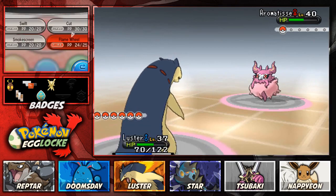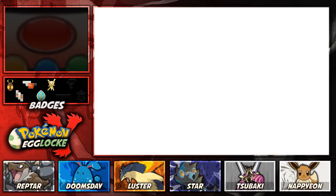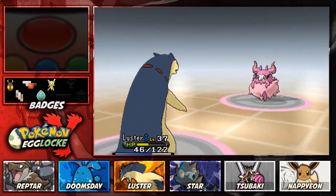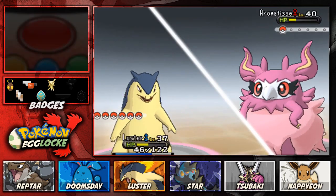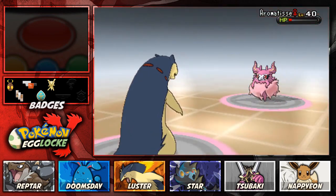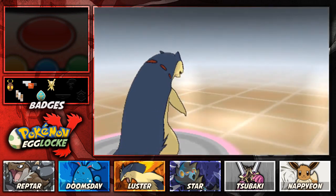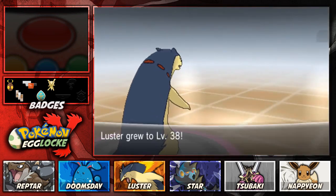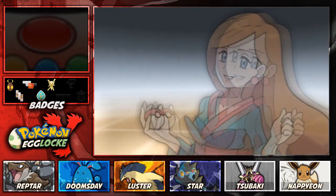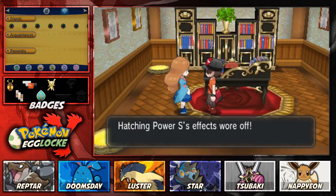Let's go with Flame Wheel. Attract - my lord. At least we got to see Typhlosion's amazing flame necklace. Going for another Flame Wheel - hopefully Typhlosion can break past the love. It didn't. Moonblast. We can take another couple of those before thinking about switching out. Come on Luster, break past the Attract. Flail - oh dear, that could be bad. The Flame Wheel's going to take it out if we hit it. Yes! Good game - defeated Aromatisse at level 40 when we're at level 37. Leveled up to 38, so we're all good.